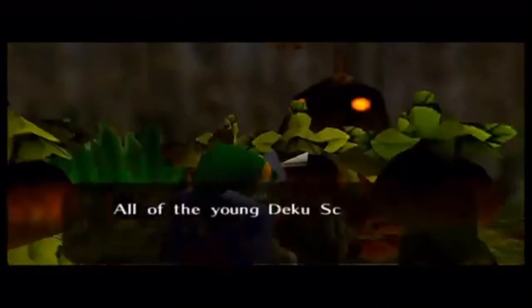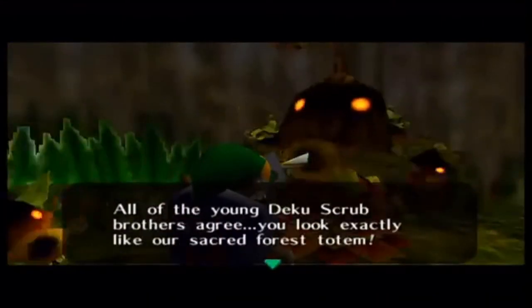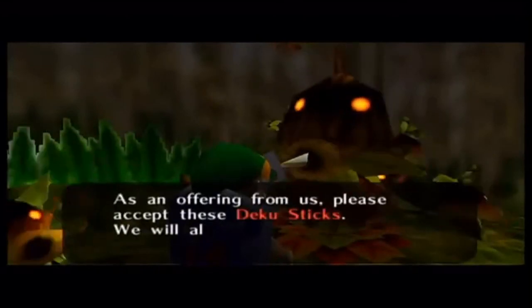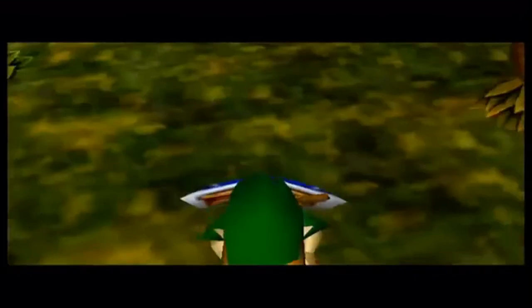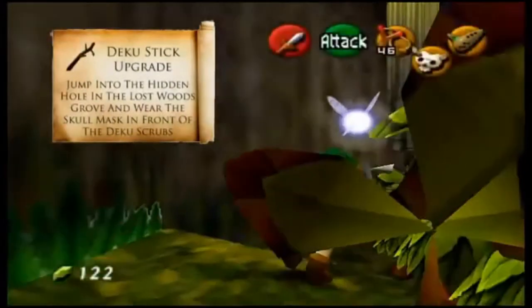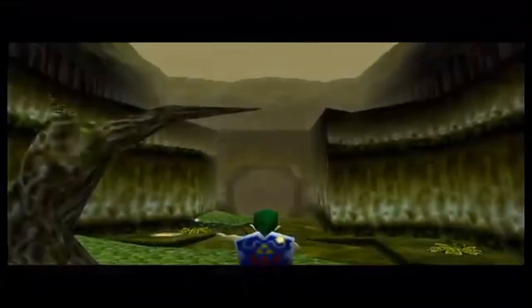Eventually their leader will pop out: 'All of the young Deku Scrub brothers agree you look exactly like our sacred forest totem — as an offering, please accept these Deku Sticks. You will also enhance your carrying skills — abracadabra alakazoom!' He'll allow you to carry up to 20 Deku Sticks and you will completely fill up your stick count.